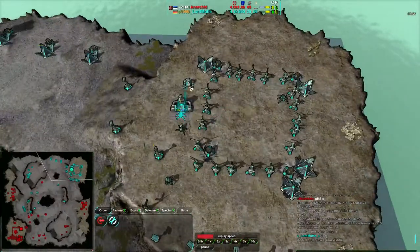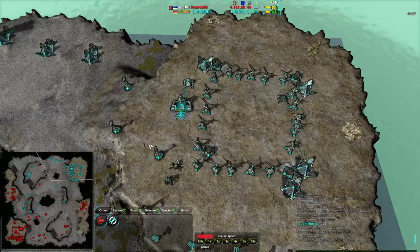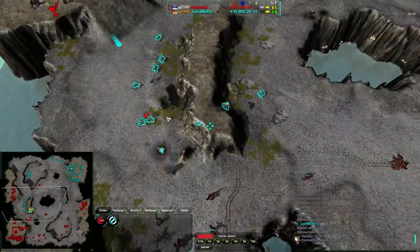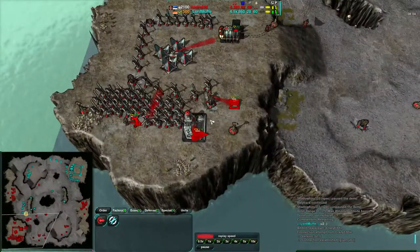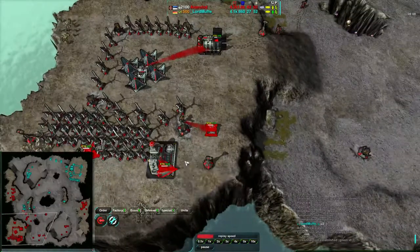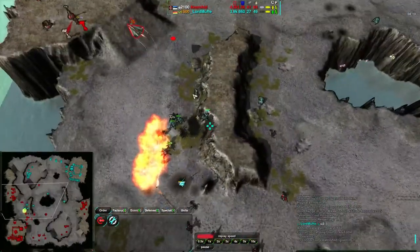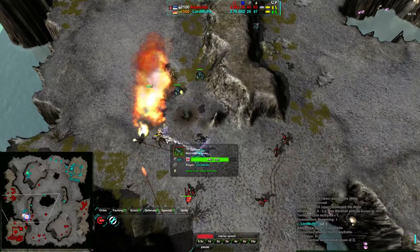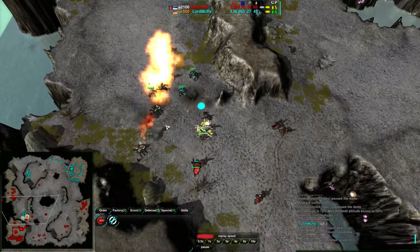Both players are using caretakers and being quite wise about making sure to use all their resources. Lord Muff using more of his resources proportionally, but Anarkid has more resources overall. The Napalm Bomber — the Phoenix, rather, since we should go by name and not description — is not dealing that much damage on the first pass, but another Phoenix is coming in.